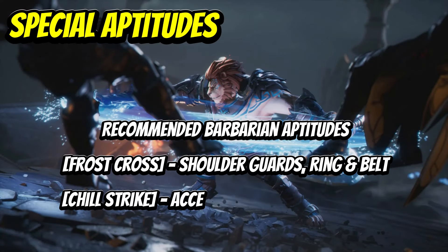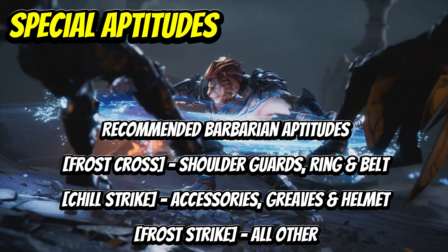For barbarian tanks, we go with Frost Cross on the shoulder guards, ring, and belt, as triggering Echo of Destiny increases damage reduction of the next Frost Cross by 70% per piece — so if you've got it in all three pieces, that's a lot. Then we use Chill Strike on accessories, greaves, and helmet for a big chunk of extra physical defense, which is increased by 32% during Echo of Destiny per piece of gear.